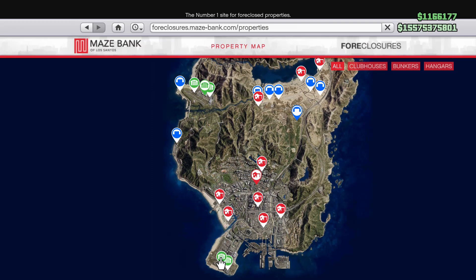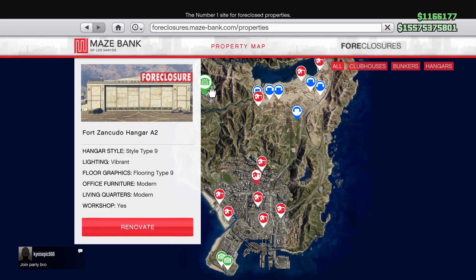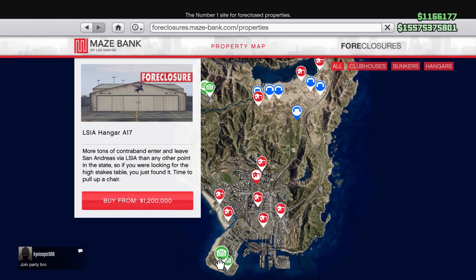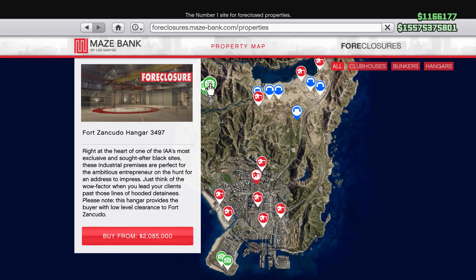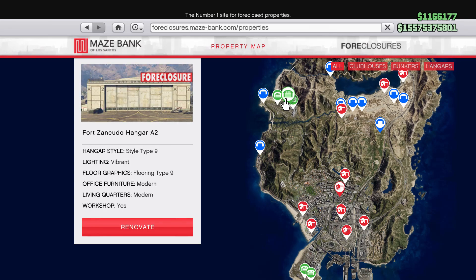You would think the airport ones would be more expensive because they're in the city, but they're actually not. The cheapest one is $1.2 million — the Pegasus LSIA. The next one is $1.52 million, then there's another one, then one for $2.6 million, and then the most expensive one at $3 million.